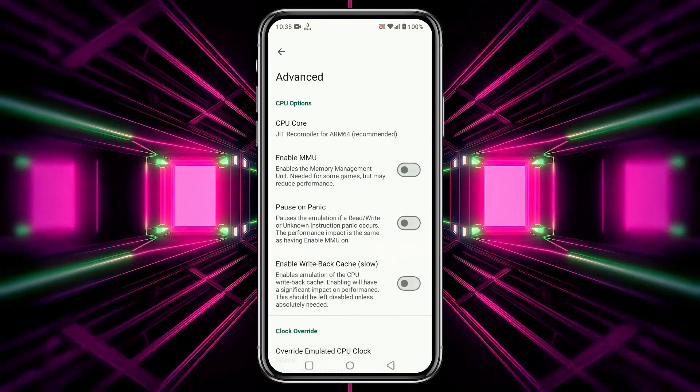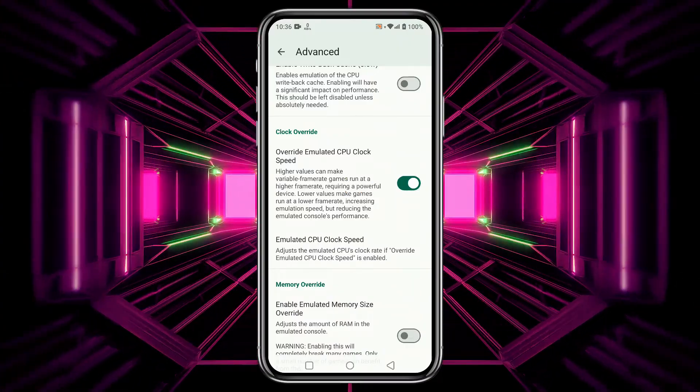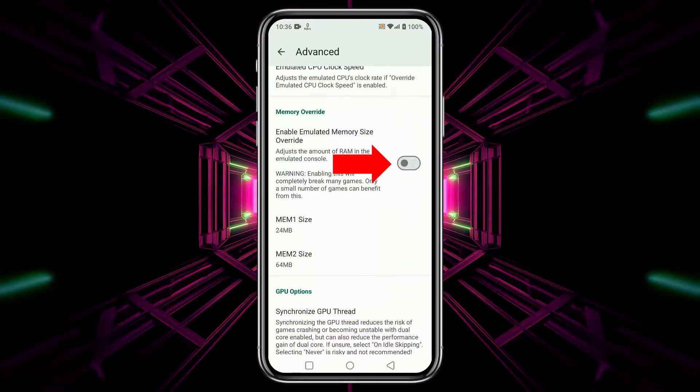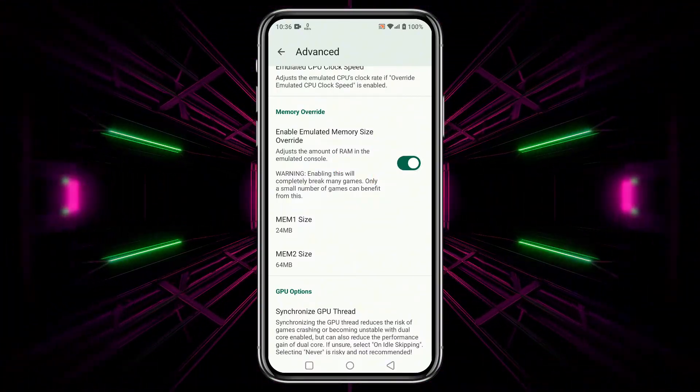Tap on Advanced to explore more options — try these, but be aware they might cause crashes. Near the bottom of the menu, tap on Override Emulated CPU Clock Speed. Enable Emulated Memory Size to adjust RAM usage automatically. A checked box means the feature is enabled.